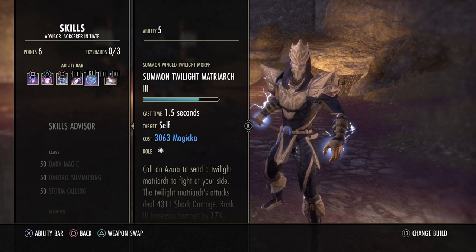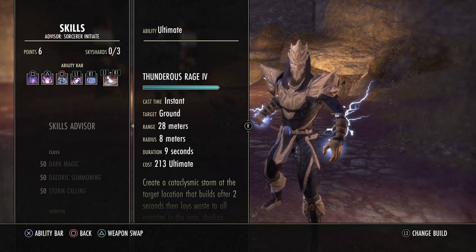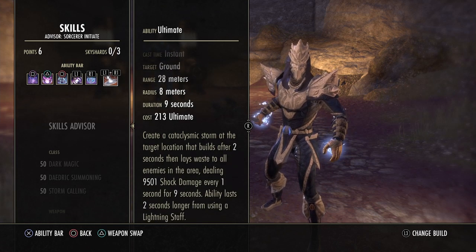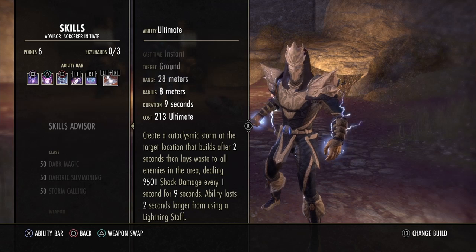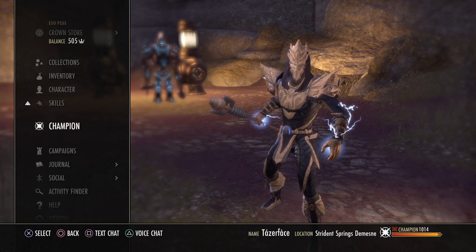The Summon Twilight Matriarch is double-slotted on the back bar because pets must be on both bars. The final skill is Thunderous Rage, the strongest ultimate in the game. This can also proc the Destro passive, giving you more Magicka and contributing to sustain.